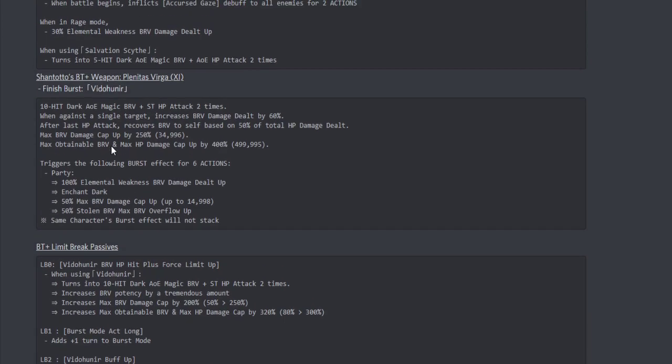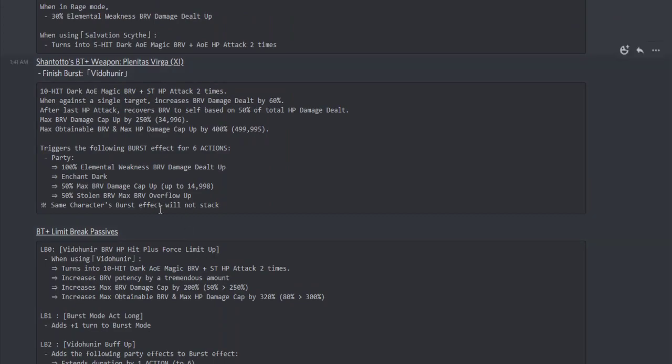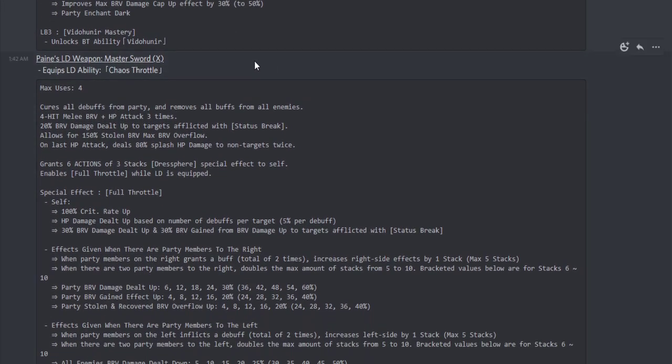The changes she got from her LD especially are nice — the extra attack usage for Shantoro is great. With her BT+, the dark enchant is something I don't think she originally had. I really love that 100% weakness brave damage dealt — that is very solid. Even just throwing one book at her wouldn't be a bad idea, but ideally you want her at least at two out of three. Of course, BT+ units maxed out let you take advantage of having two of the same burst effects. Shantoro is definitely looking pretty solid.